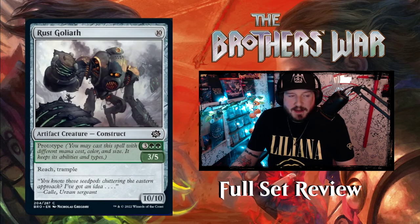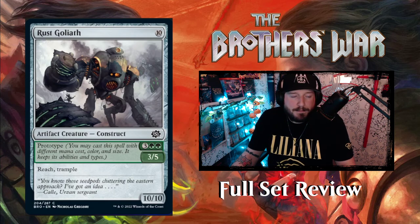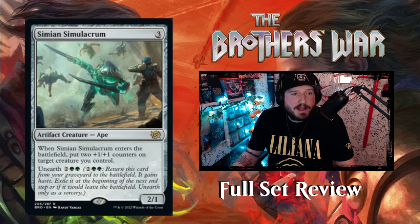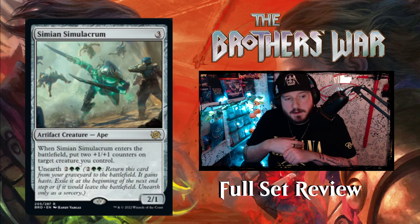Next we have Rust Goliath — for 10 colorless you get a 10-10 with Reach and Trample, or for 3 green green you get a 3-5 with Reach and Trample. Not too bad. Then we've got Simian Simulacrum — for 3 colorless you get a 2-1 Artifact Creature Ape. When Simian Simulacrum enters the battlefield, put two +1/+1 counters on target creature you control, and it has Unearth for 2 green green. Pretty good.